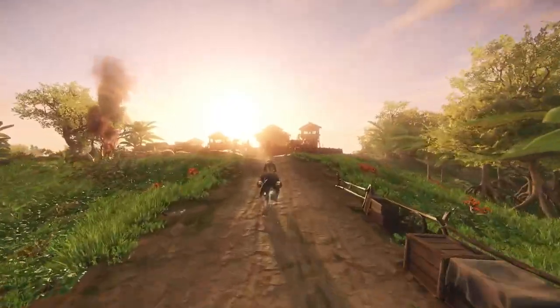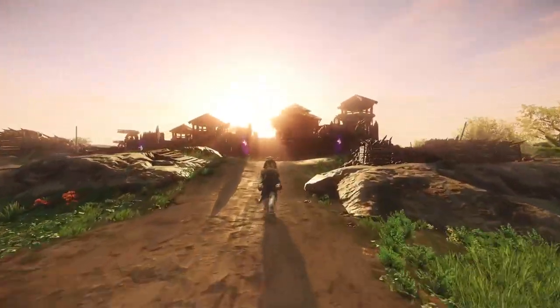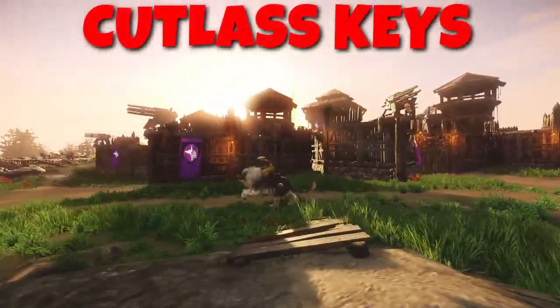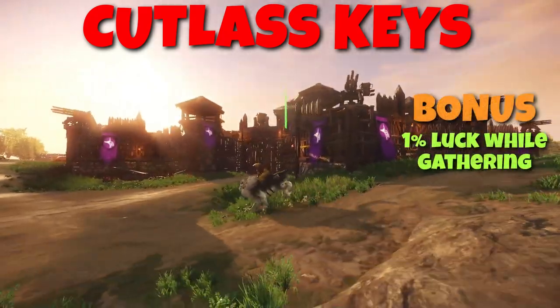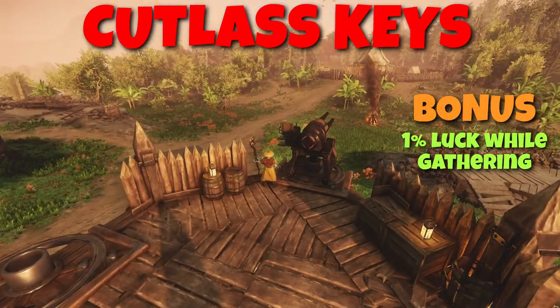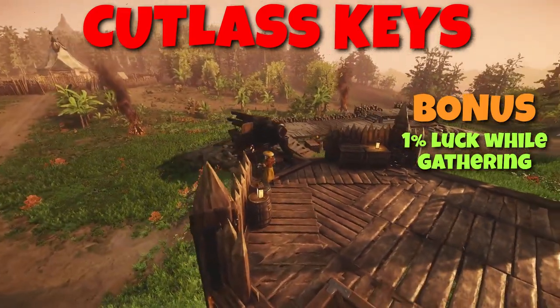Now let's start with the south side of the island. The first one we will take a look at is the one in Cutlass Keys. This one provides a bonus of 1% luck while gathering across the map. This bonus previously was 10% but it was reduced due to a wrong calculation formula.